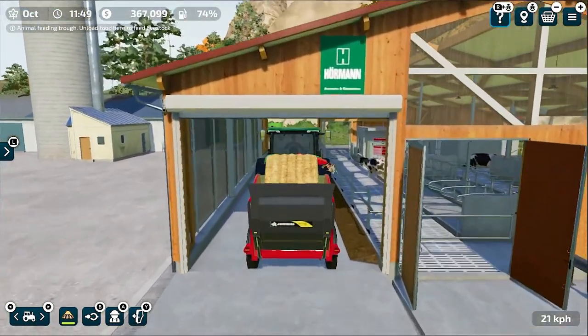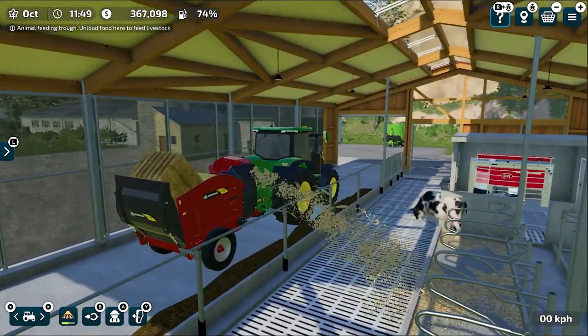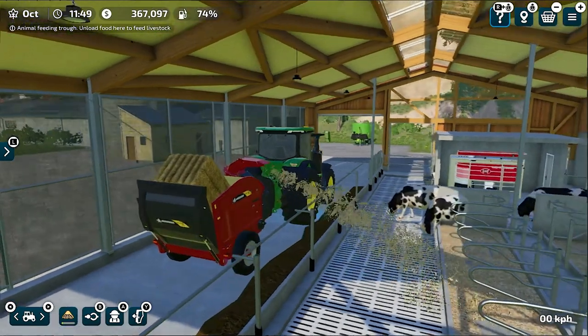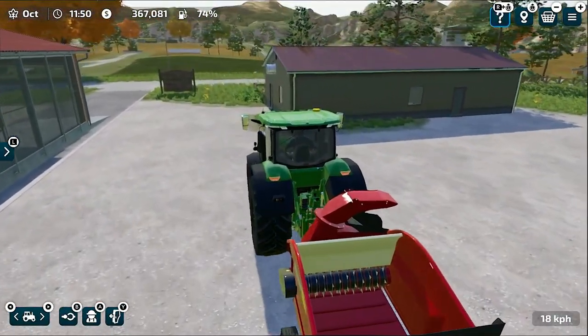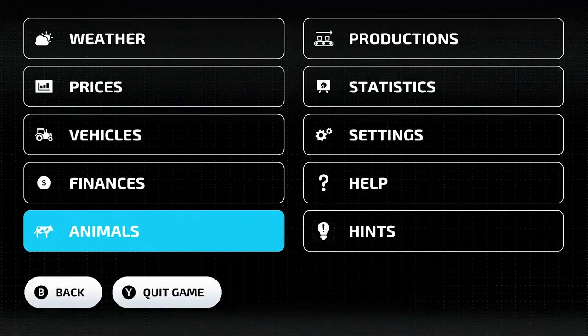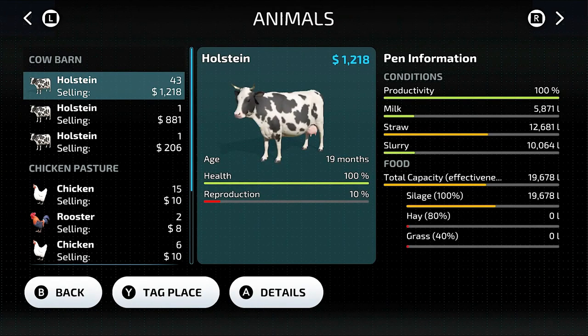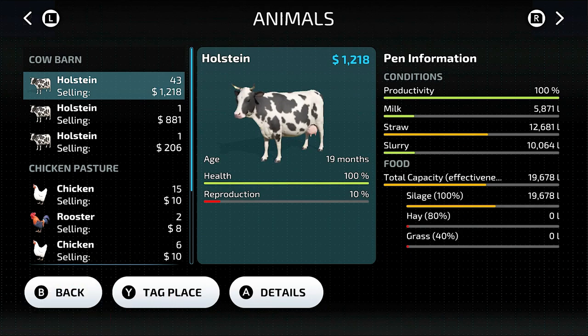We take the straw spreader to the cow farm and, as you can see, it is spreading the straw as bedding for our cows. One thing that Farming Simulator or Giants has skipped in this game is water — you don't have to feed water to cows to get 100%, which is a big relief. Now we've unloaded both straw and silage. Going to the Animals menu, you can see we are achieving 100% productivity for our cows. Hope you understand — if you liked the video, subscribe, like, and comment if you have any problems. Thanks for watching, take care, happy gaming!